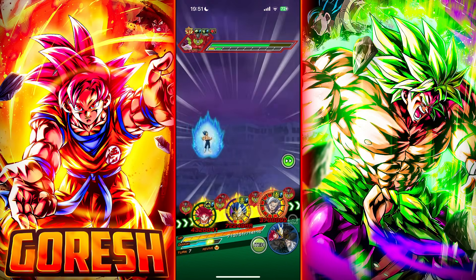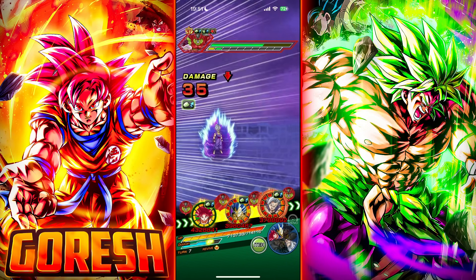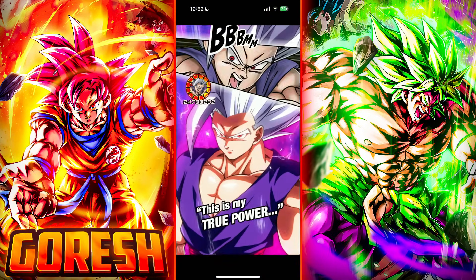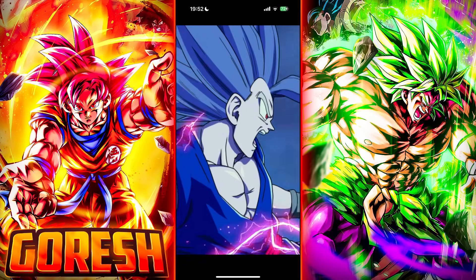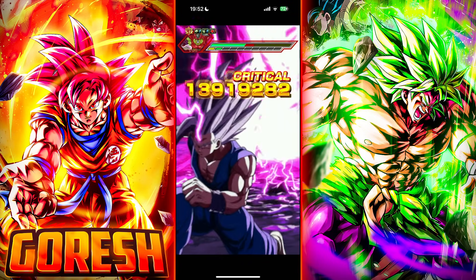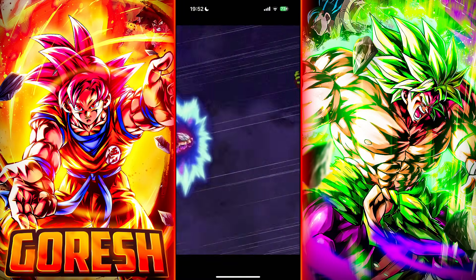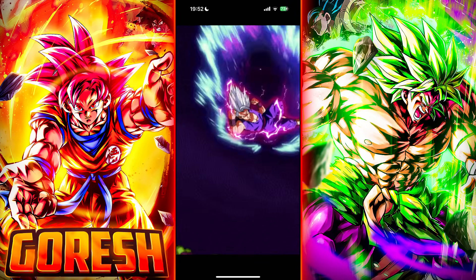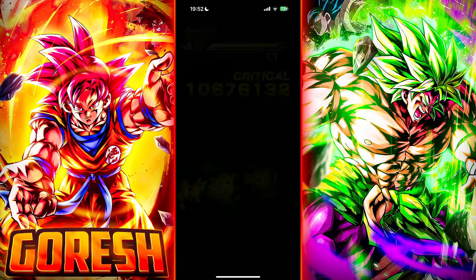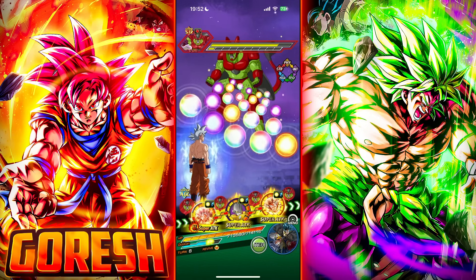Remember, we also still have UI Goku's active that we never used. I don't think Beast is going to take him out actually — there's too much health left. I guess we'll get the win screen with Gogeta. No additional — wow. Getting pretty unlucky with that.